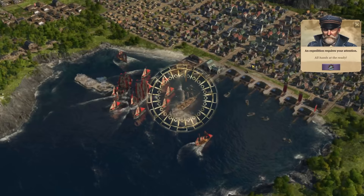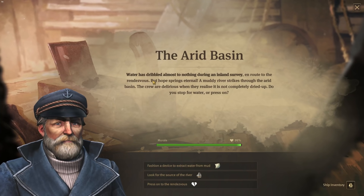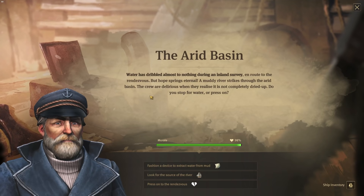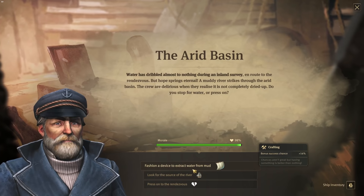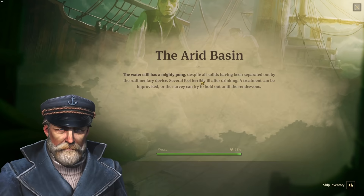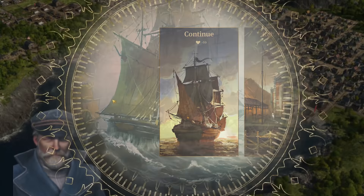The expedition requires our attention. The arid basin — water has dribbled almost to nothing during an inland survey, en route to the rendezvous, but hope springs eternal. A muddy river strikes through the arid basin and the crew are delirious when they realize it is not completely dried up. Do you stop for water or press on? Fashion advice to extract water from mud has the highest chance — and the water still has a mighty pong despite all solids having been separated. Let's improvise it with schnapps to clean the water, and the sickness clears over time. That was successful.